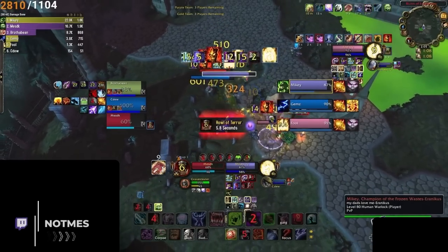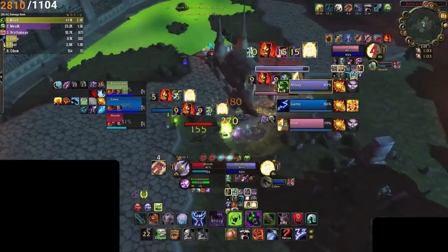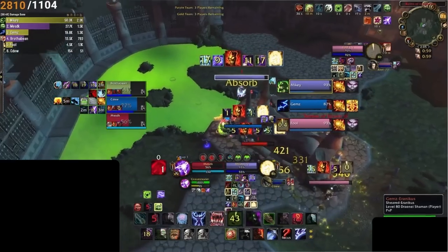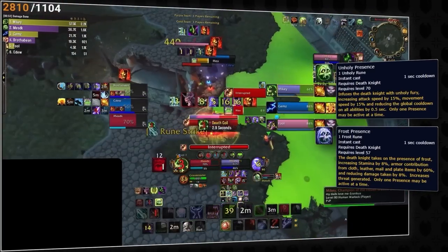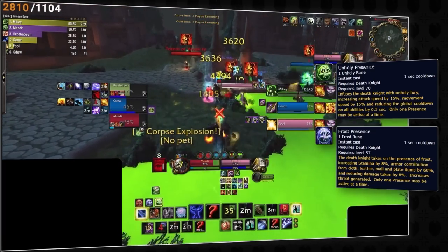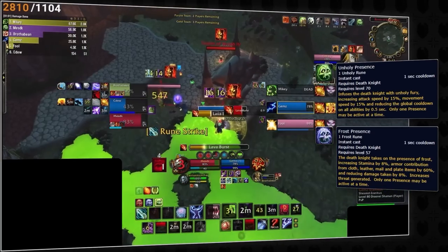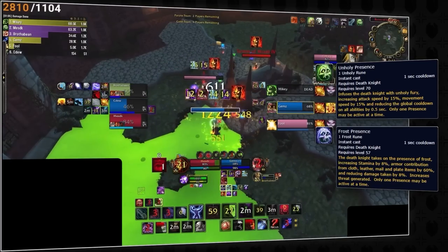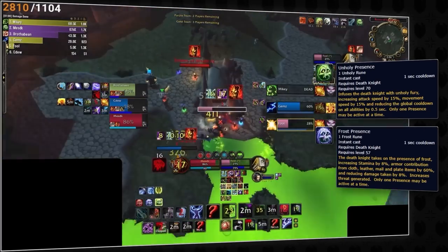You should also familiarize yourself with DK presences. Much like warrior stances, these affect their combat in various ways. Unholy Presence is their damage stance, providing a lower global cooldown. Frost Presence is their defensive stance, giving damage reduction and a small stamina boost — similar to a warrior equipping a sword and shield. It reduces their damage enough to punish camping it, so it's mostly used as a last resort.